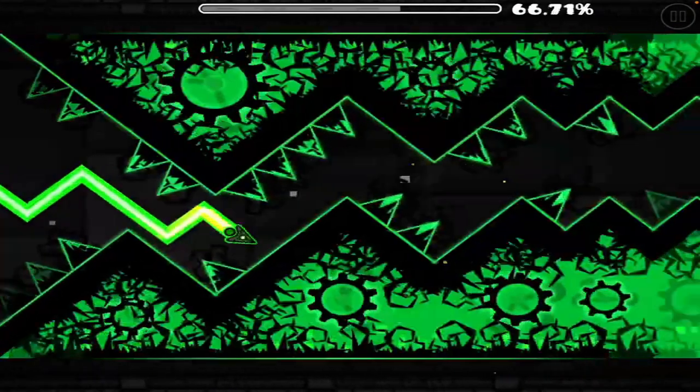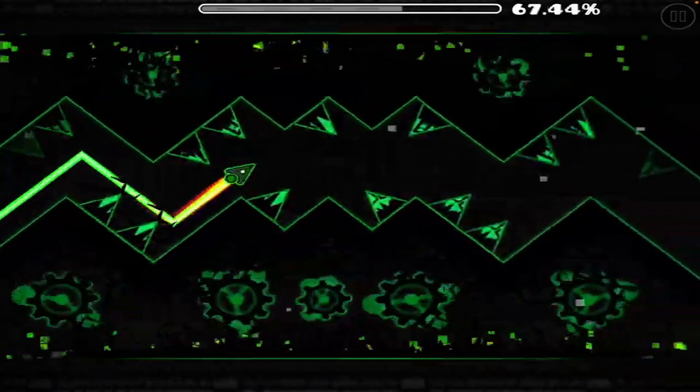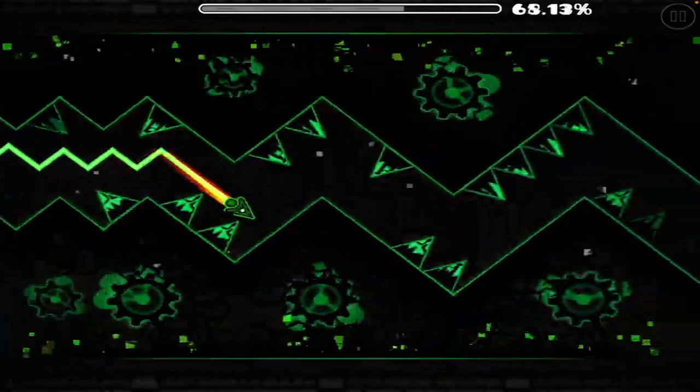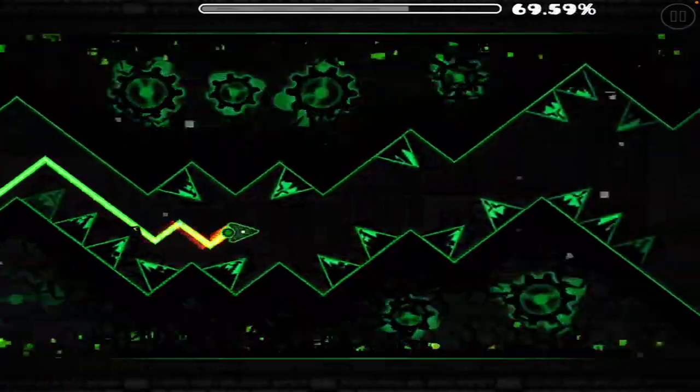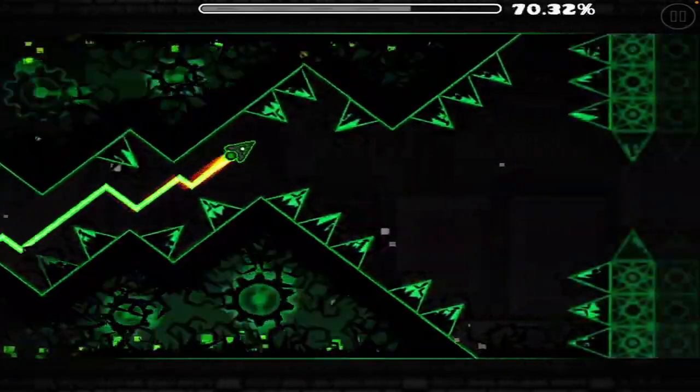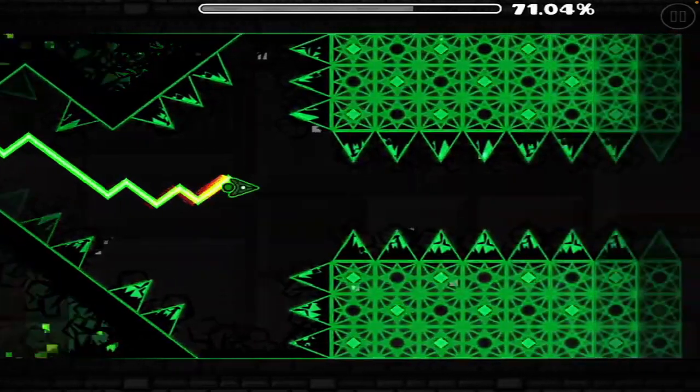Now this wave part is easy — it's pretty much just a clone of the 1md code. However, keep in mind that at the parts where you're kind of in the middle of the spikes, you want to spam your clicks — don't space them out, you want to spam.